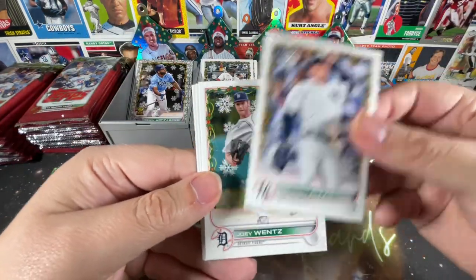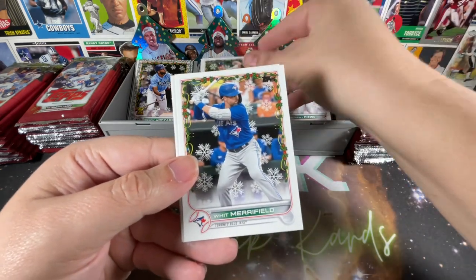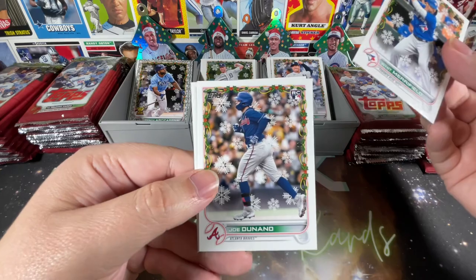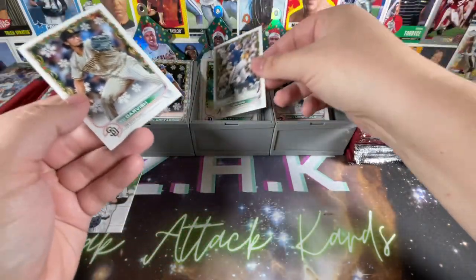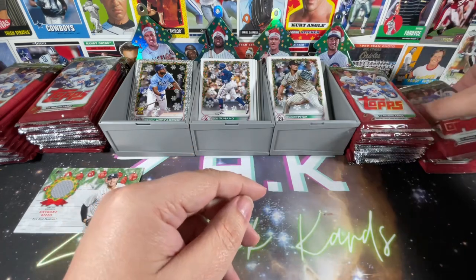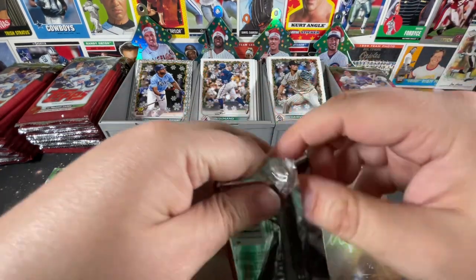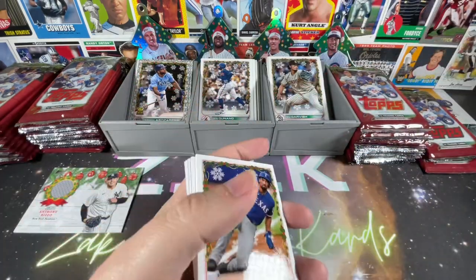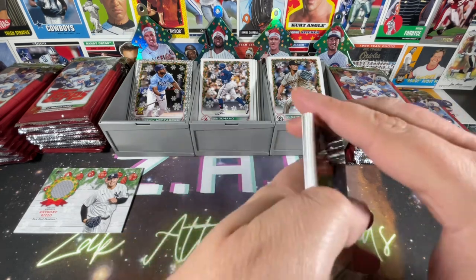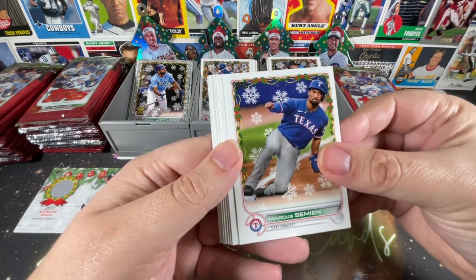There's a standard Rizzo, Joey Wentz rookie, Whit Merrifield, Joe Dunand, and Yu Darvish. I forget, but I think a lot of what I was reading said you get one or two short prints per box, and a metallic snowflake in about every other pack — I think that's the odds.